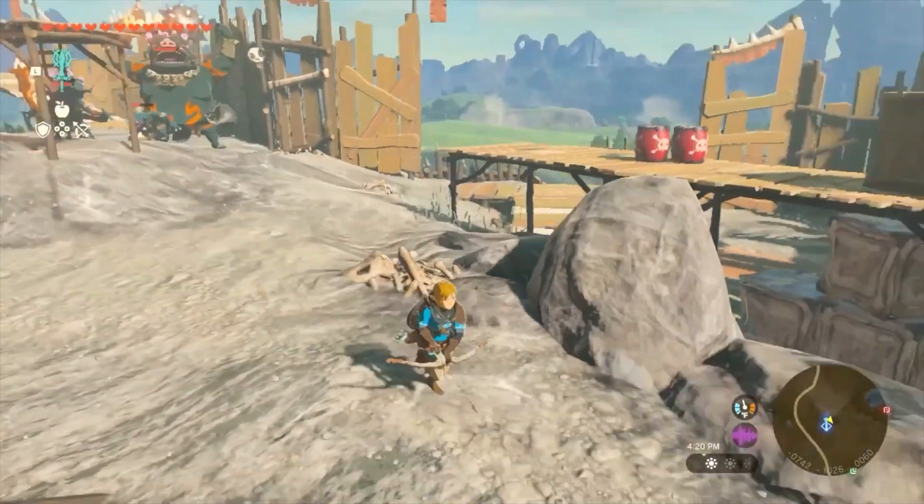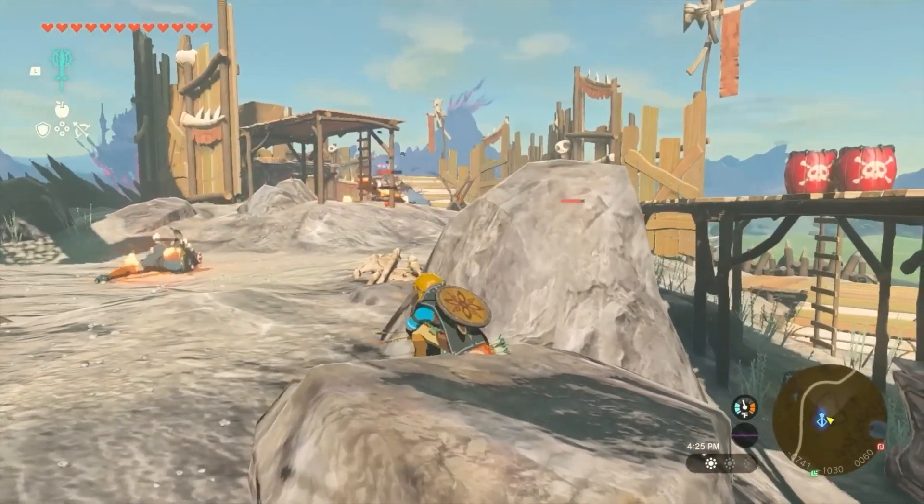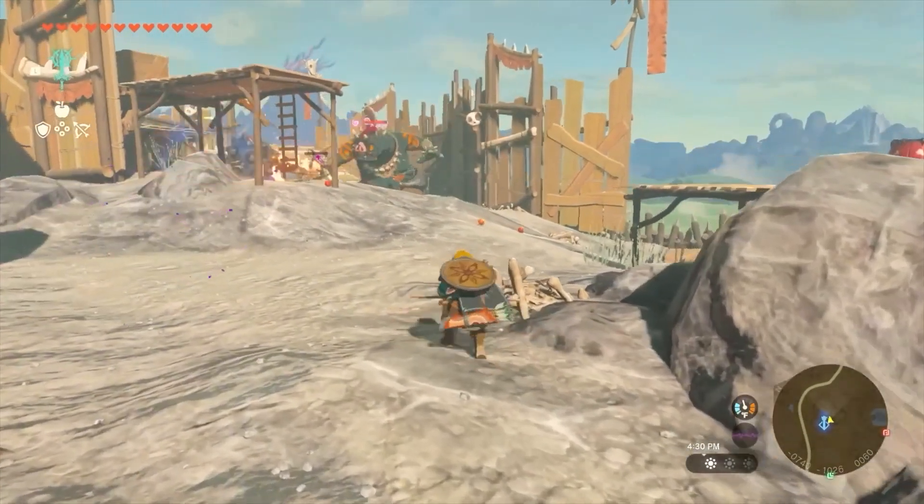I decide to be stealthy to a point, then launch an all-out offensive using the new tools at my disposal. This time, I get within throwing distance of the Moblin and then wait for him to spot me.